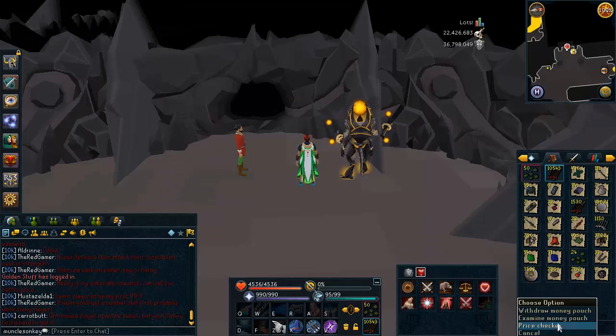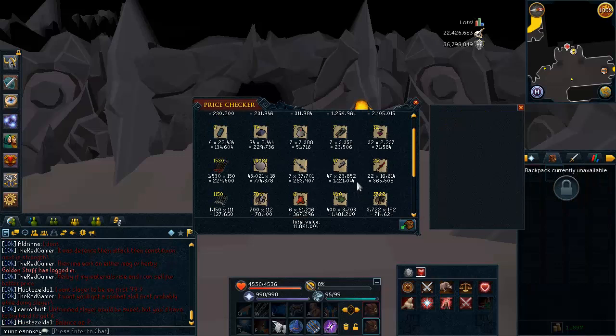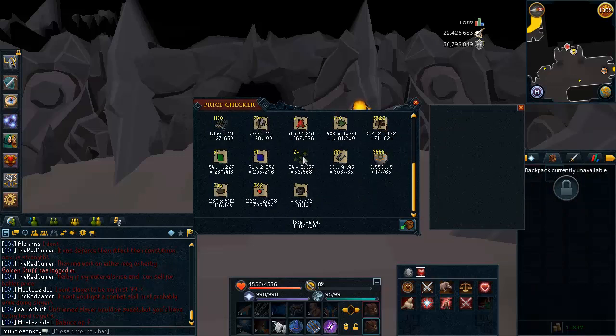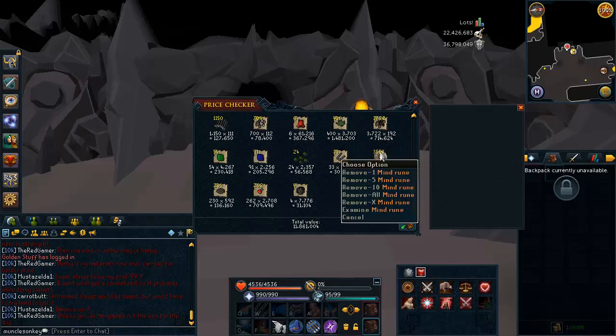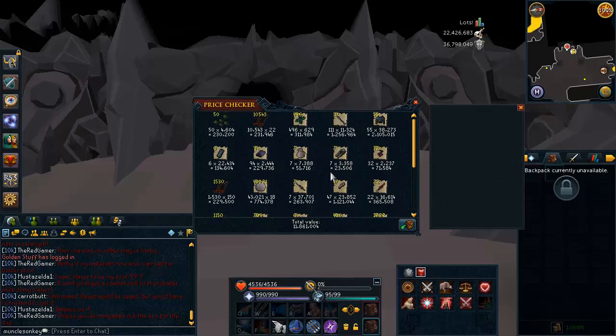Next inventory here — let's see what all this crap is worth. I have gotten a little bit trolled, as you can see, by the six Dragon Medium Helms. Massive troll there. Some kind of junk items in here, like Mind Runes — I picked those up because I was at Armadyl and figured, why not? Other than that, nothing really of note. That is a lot of Rune Spears and Rune Plate Bodies, all from Airuts though.